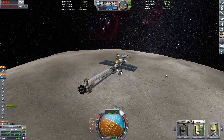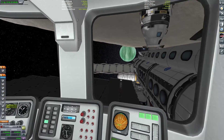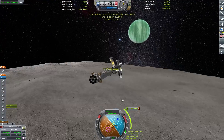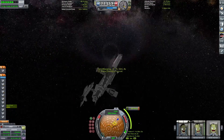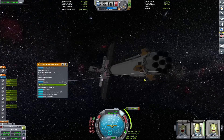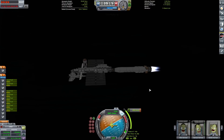Here we are coming in for a Tylo gravity assist — a very low Tylo gravity assist. We can go to the observation module and see how low we cut. We have like eight kilometers for our periapsis. That's a nice little fuel-saving maneuver. Then we can do a little bit of a retrograde burn around Jool and get ourselves onto a potential encounter with Val.